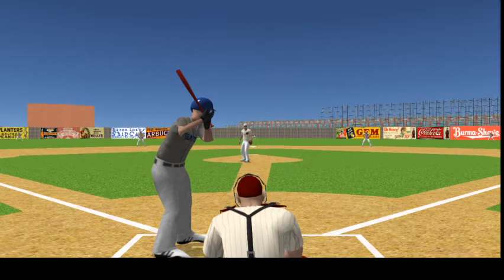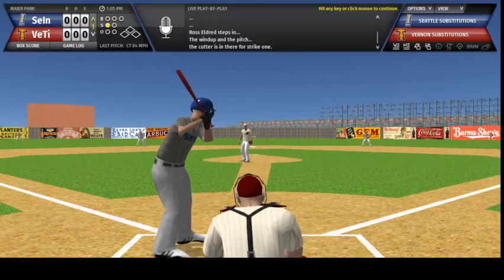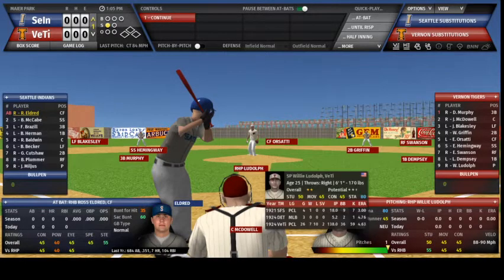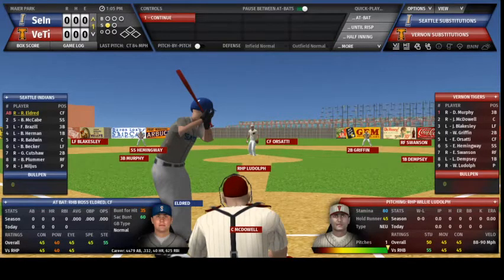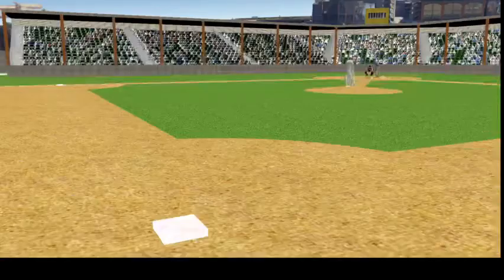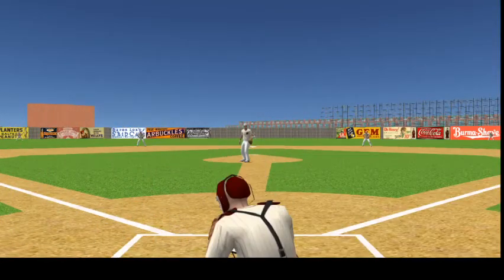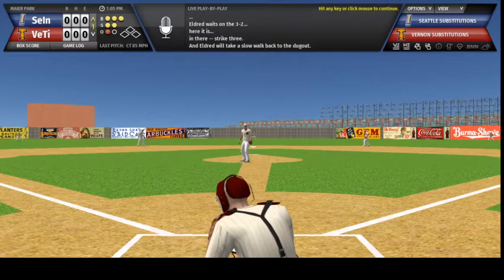Ross Eldred steps in, the wind up and the pitch — the cutter is in there for strike one. Eldred waits on the 3-2, here it is, in there strike three, and Eldred will take a slow walk back to the dugout.